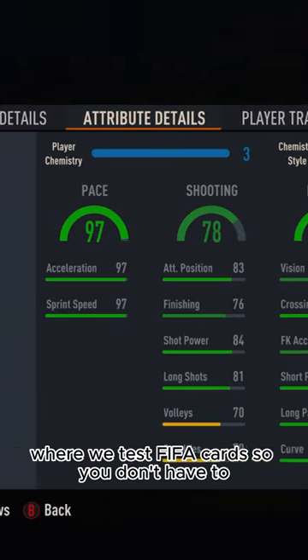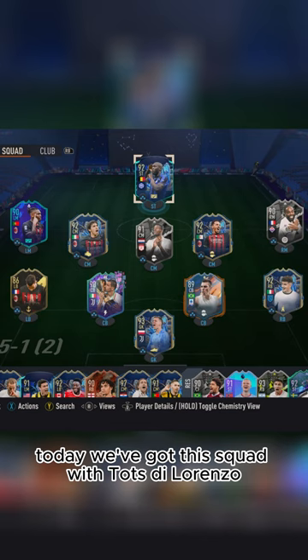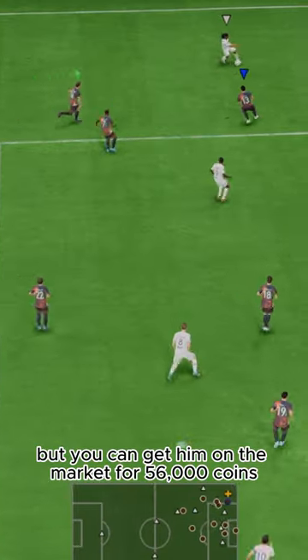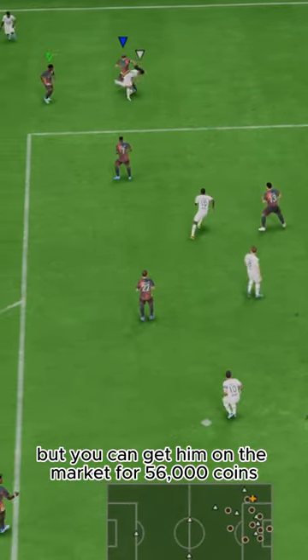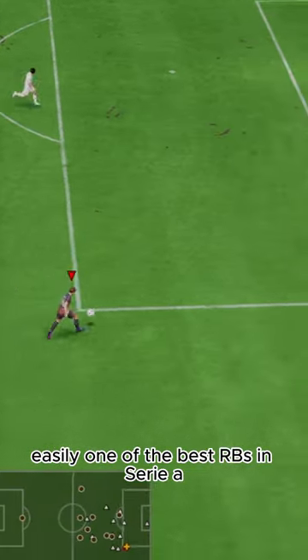Welcome to Baller or Bust, where we test FIFA cards so you don't have to. Today we've got this squad with TOTS DiLorenzo. We packed him, but you can get him on the market for 56,000 coins. How is this guy so cheap? Easily one of the best RBs in Serie A.